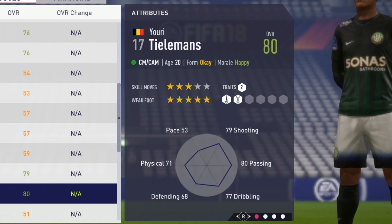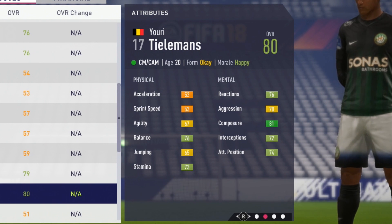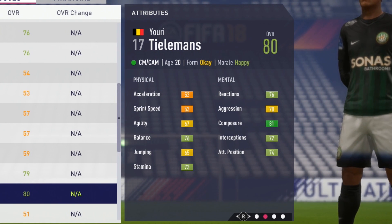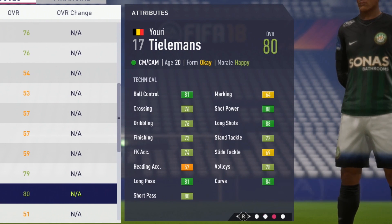Unfortunately, the pace is not the best from the start - you'll see 32 acceleration and 53 sprint speed. But 67 agility and 76 balance is not too bad. 65 jumping, 73 stamina mentally, 76 reaction, 70 aggression, 81 composure, 72 interception, and 74 attacking position.